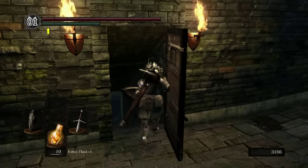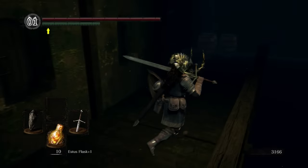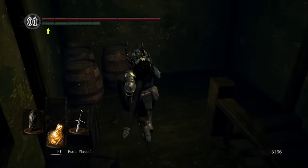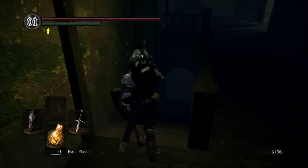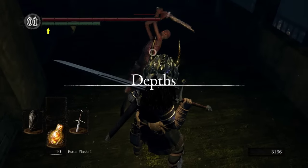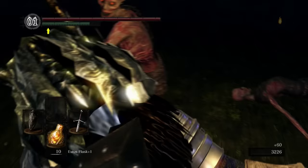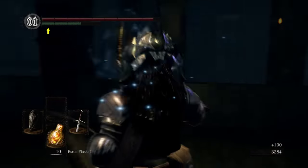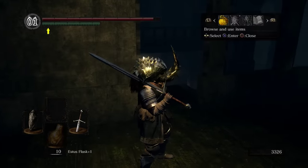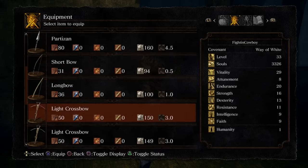Head on down into the depths. Those assassins from before shouldn't follow you. There's going to be a couple of hollows to kill when we first get down here. Now these guys look really basic, but a general rule of thumb is: anytime an enemy has red glowing eyes, even if they look like a basic nobody, they can do a hefty amount of damage if you're not careful. So just be wary of the red eyes. Do I have any arrows at all? I do have some bolts — excellent. Just put on my crossbow.